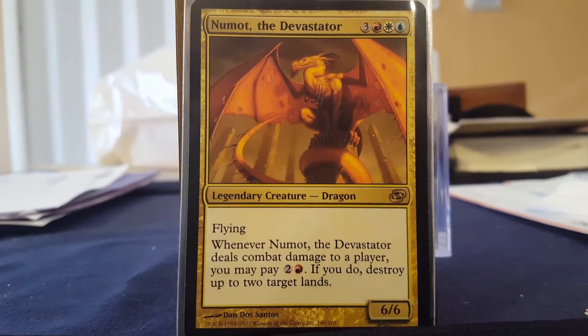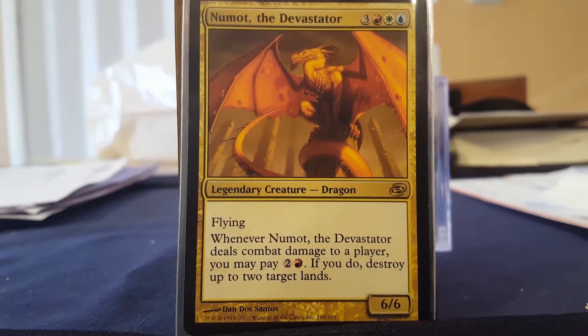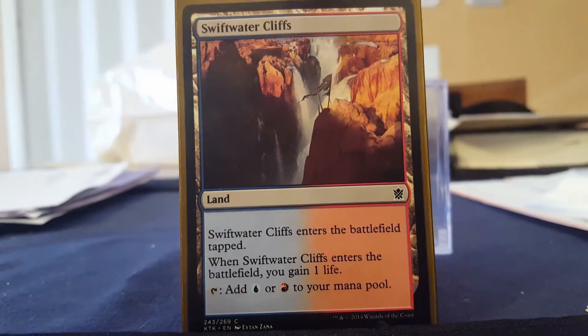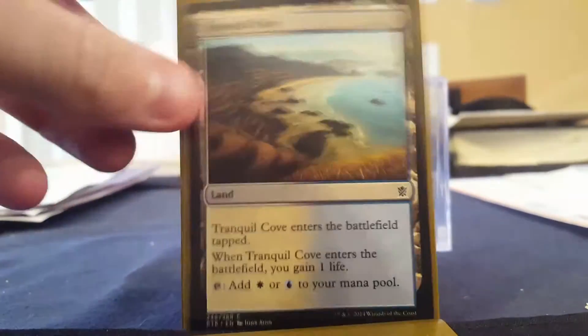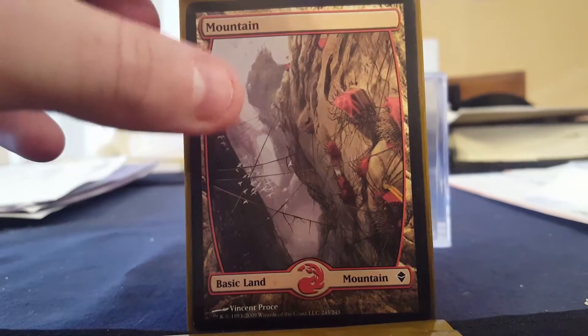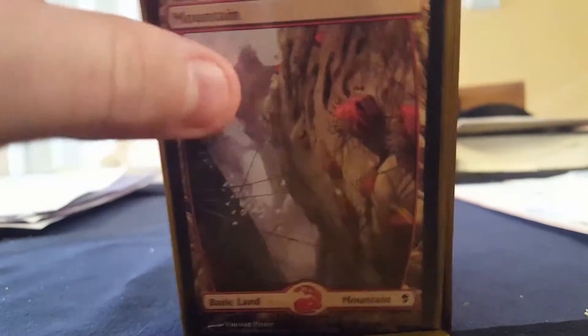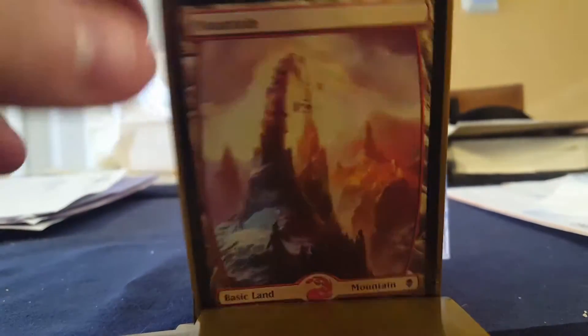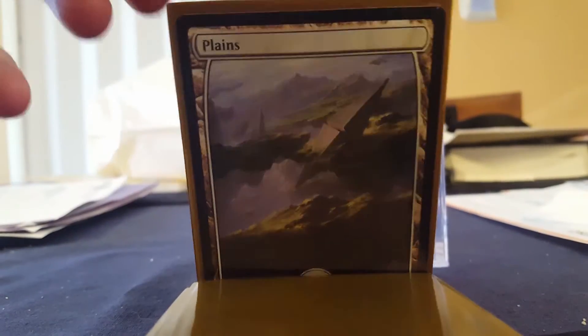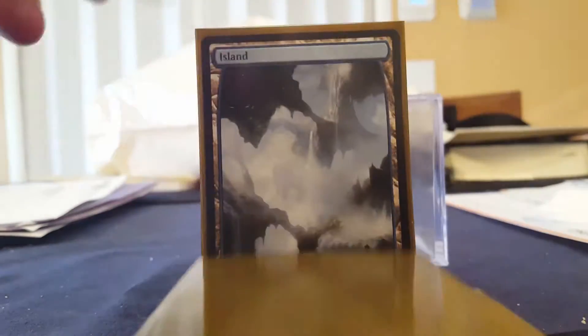I'll try to keep this under 10 minutes. It actually runs Numot the Devastator, a 6/6 flying dragon, and when he deals damage to a player I can pay three and destroy two lands. It only runs 36 lands, so five non-basics for mana fixing including Terramorphic Expanse and Evolving Wilds, then 15 full art mountains. I figured if I'm gonna destroy lands including my own they need to be full art. Then eight plains and eight full art islands — that is the land base for the deck.